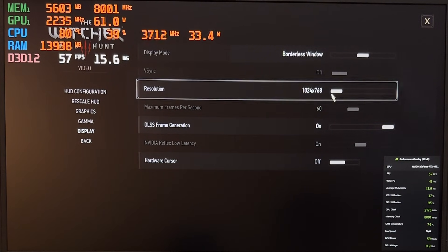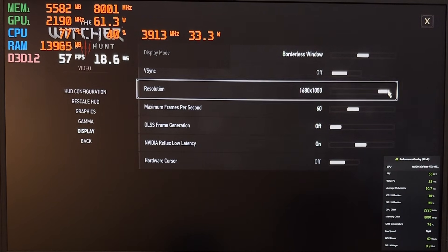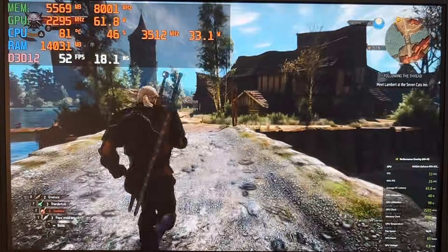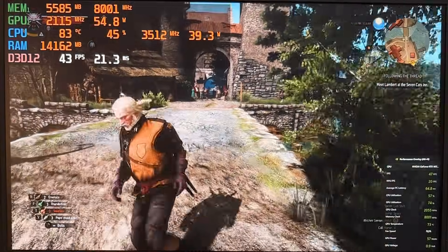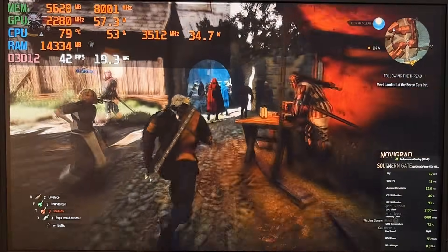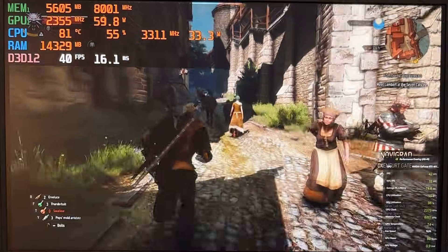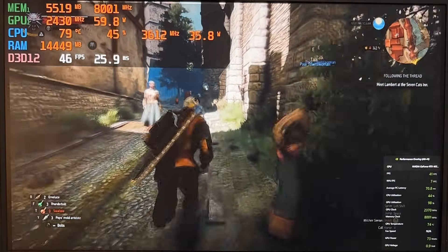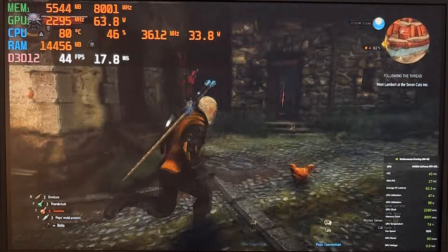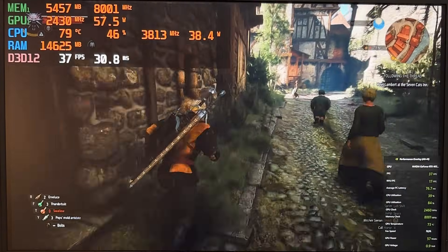By the way, native resolution is 1920×1080. Once I shut down frame generation and crank it to the native resolution, we get a steady 55-ish, dropping to 44. That's on RT preset — not RT ultra, but RT preset. So with heavy ray tracing in place, it's sagging right away and doesn't do well.